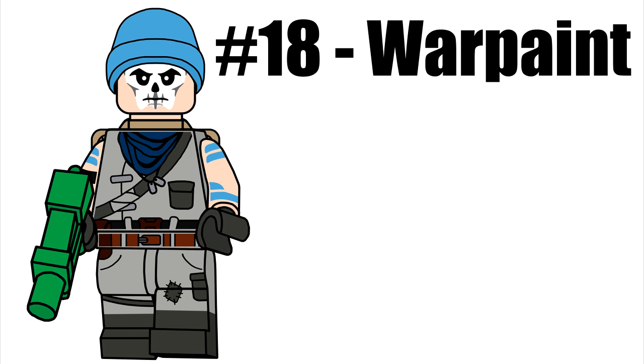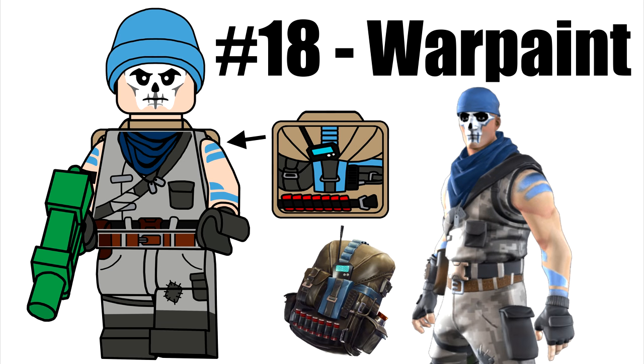Warp Paint is from the Founders Pack, and his minifigure reuses an existing cap piece. His back bling is Pursuit, which reuses our back bling piece from Series 1 with new printing. Finally, he has a hand cannon and a new green wrapping.